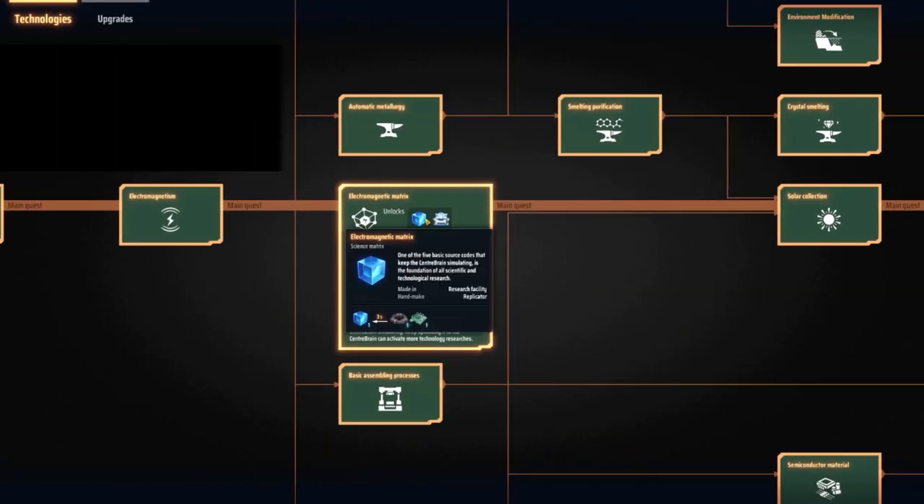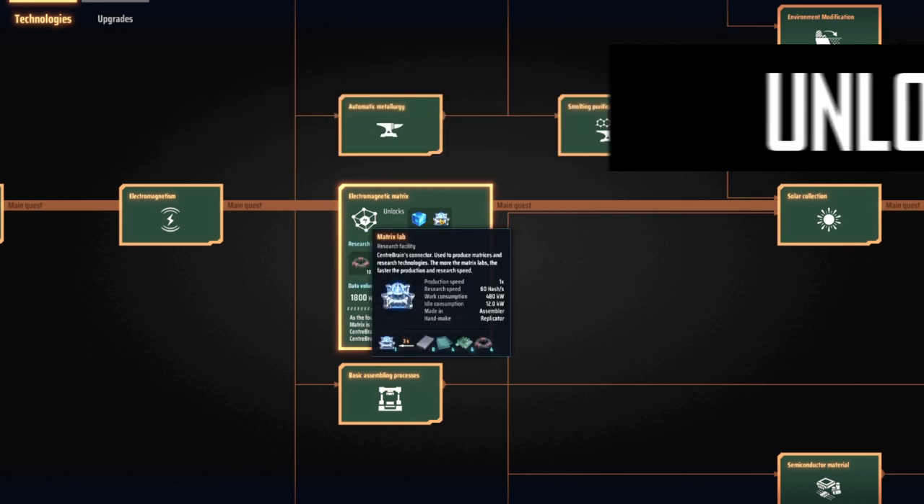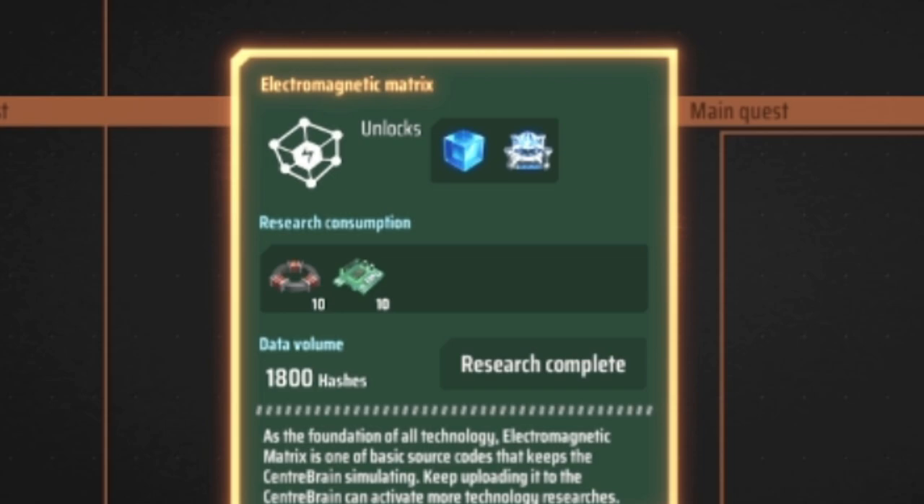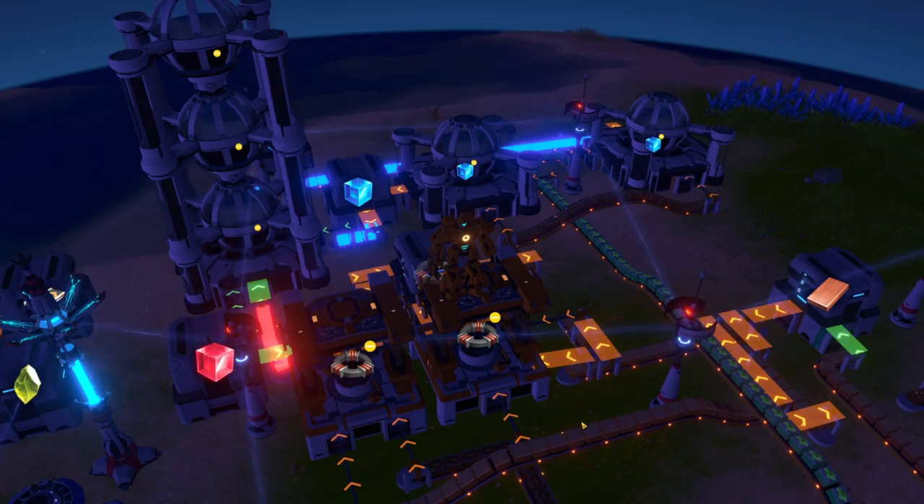Number 9: Unlock the matrix. Unlock the matrix and start farming as soon as possible. Go straight for electromagnetic matrix. Develop a farm to create a matrix that's separate from your normal production — that will be in a future video, so keep an eye out for that.